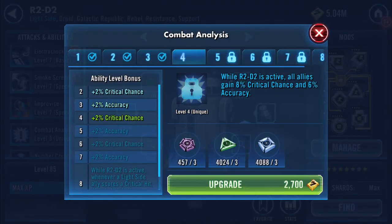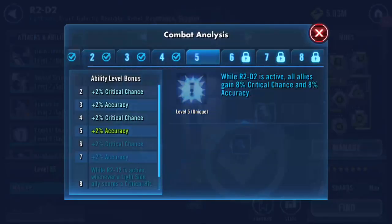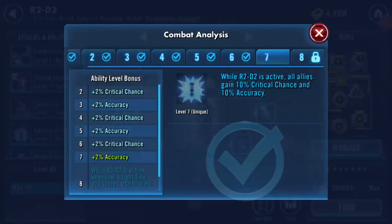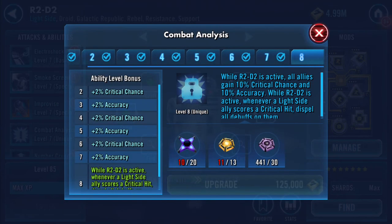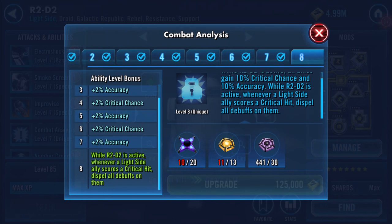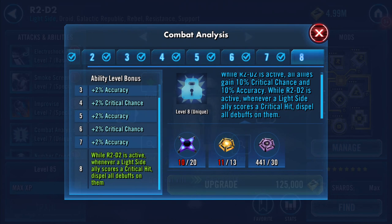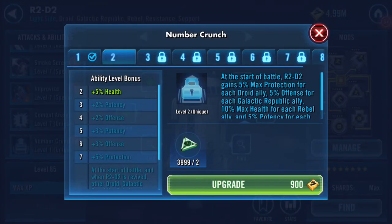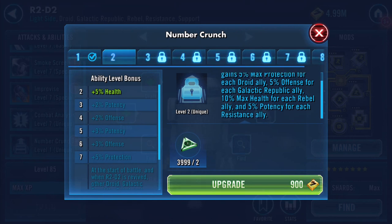I fought him once so far and it didn't go well for me. Okay, so there's his first omega: while R2-D2 is active, whenever a light side ally scores a critical hit, dispel all debuffs on them. At the start of the battle, R2-D2 gains five percent max protection for each droid ally, five percent offense for each Galactic Republic ally, ten percent max health for each Rebel ally, and five percent potency for each Resistance ally.